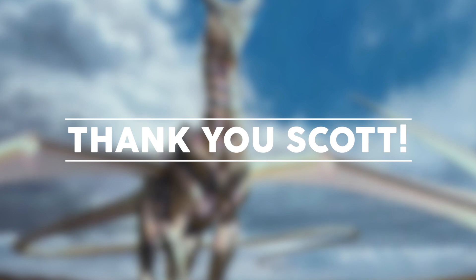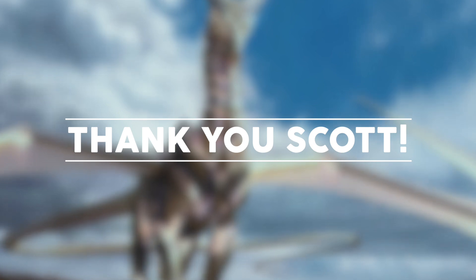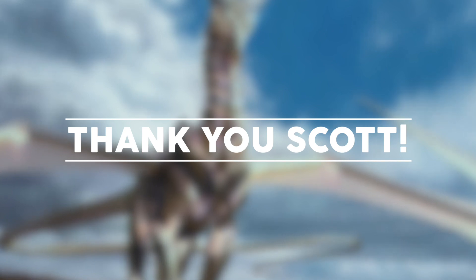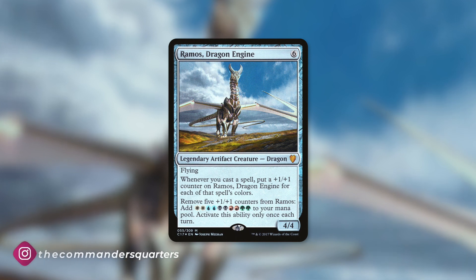Hey everyone, Mitch coming in for the Commander's Quarters Studio. Welcome to the show. Today's episode comes to you courtesy of Scott, who's been supporting this channel as a Golden Pig tier patron. I truly couldn't do this without the support from amazing patrons like Scott, so thank you so much. This episode is a Break the Bank of a deck tech that recently came out, so if you haven't seen that deck tech, make sure you go check that out first because this episode won't make as much sense without that. This Break the Bank is on Ramos Dragon Engine, and with Scott's personalized deck tech, it is a Mazes End victory build.